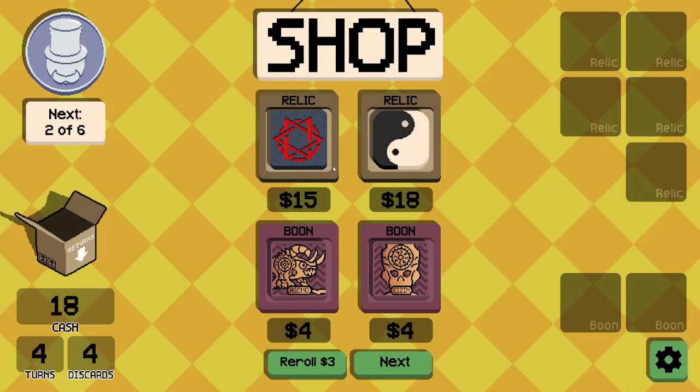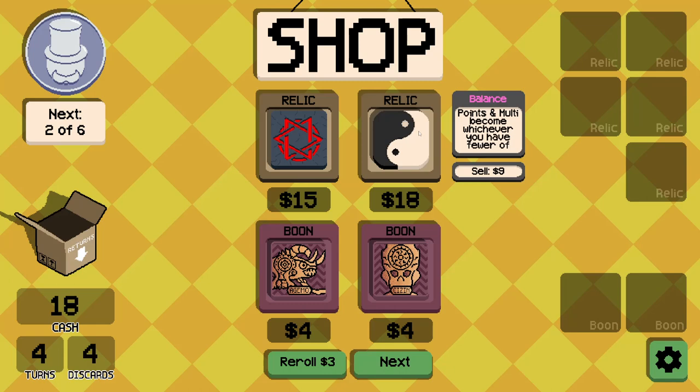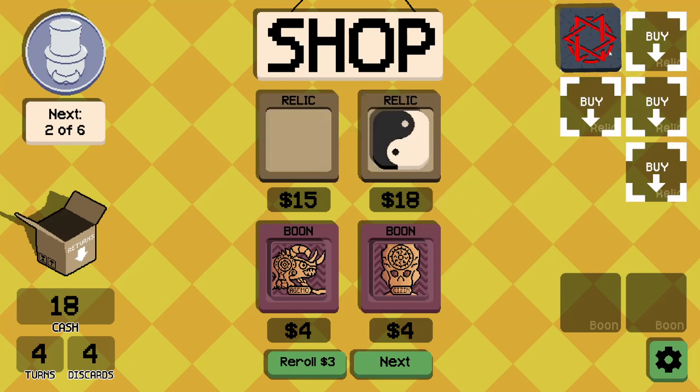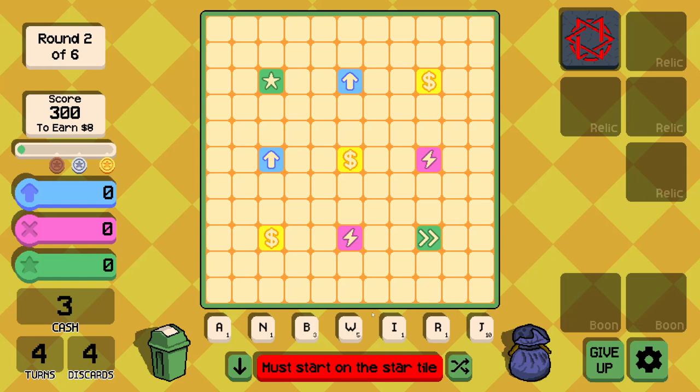In the shop: plus 25 multi when you play 6 or more tiles, or 'points and multi become whichever you have fewer of.' How is that good? I've got 5 points and 6 multi — I don't want the 6 multi to become 5. That sounds purely bad. I mean the first one's good, but how often am I playing 6 tiles? Let's just find out.